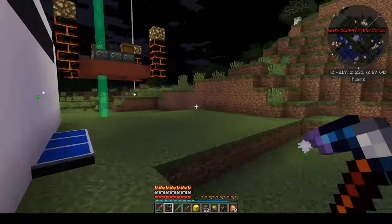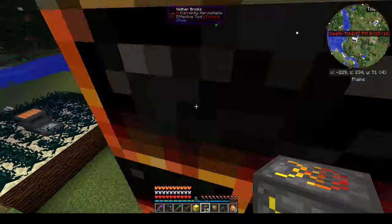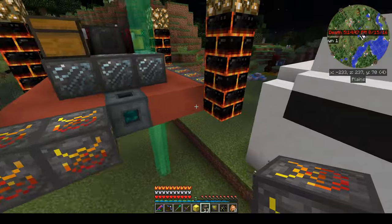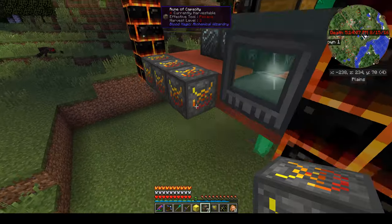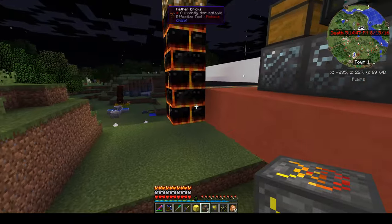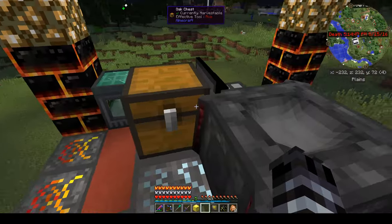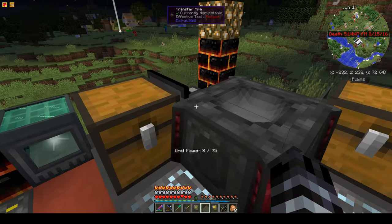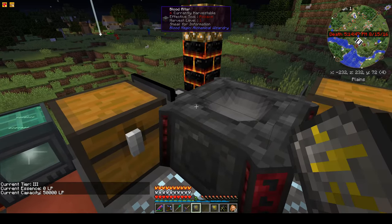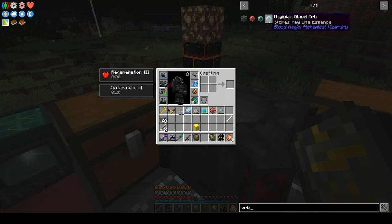We're going to go back and put these runes of capacity on the altar. This allows us to have a greater amount of LP in our network so we can get the next blood orb — technically we're skipping a tier. Let's see what we have now with the divination sigil: we now have a capacity of 50,000 LP.